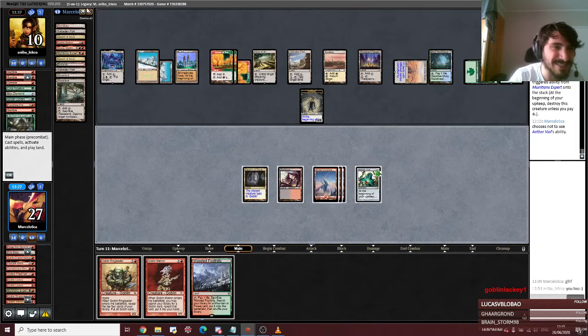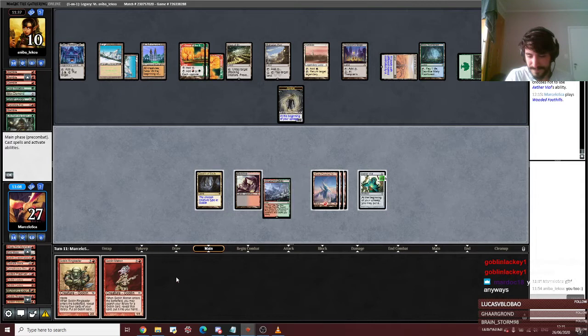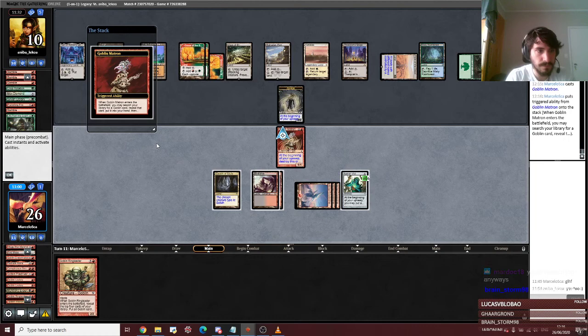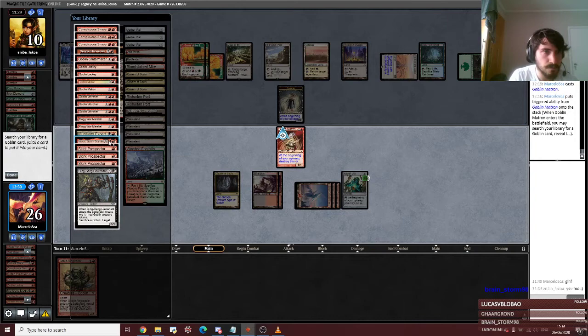I do not want to crack this fetch because there are like five non-Goblins in the bottom. The odds of Ringleader finding Muxus is actually really high as well. I'm going to shuffle with the Wasteland. Playing this Ringleader — the upside is all right. We need to Matron.